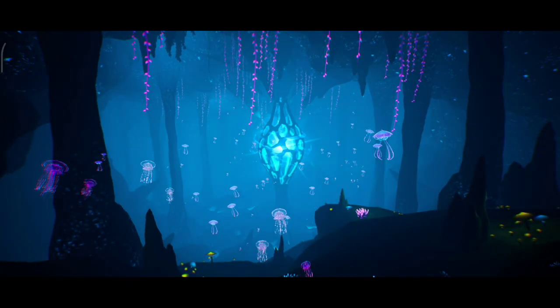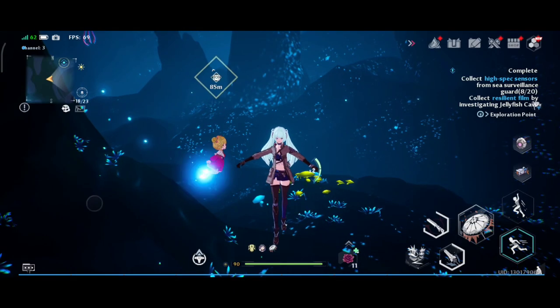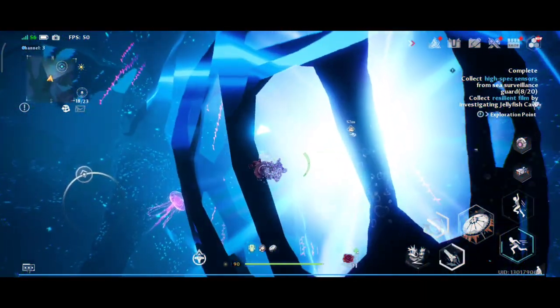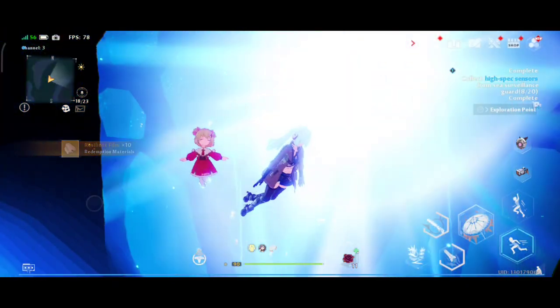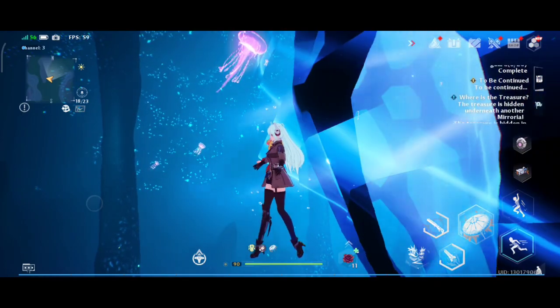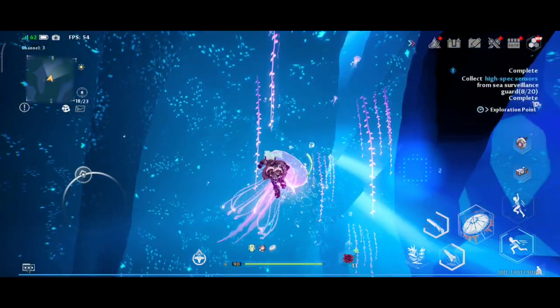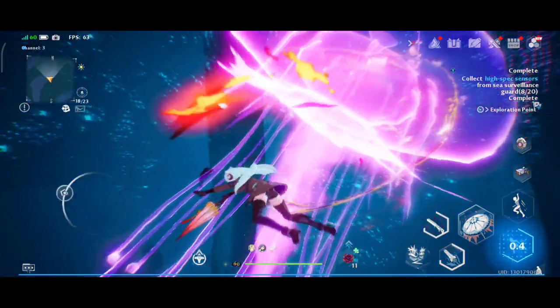Then the magic happens. Turns out this cave is not as scary as I thought it'd be — it's actually a beautiful place. This game has some very nice puzzles and some very beautiful hidden areas. You get a red nucleus and you get the necessary materials that you have to obtain in order to build the protective coating. That is one big part of the mission complete.